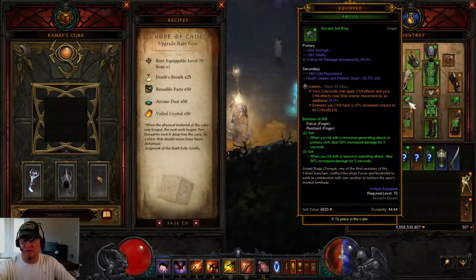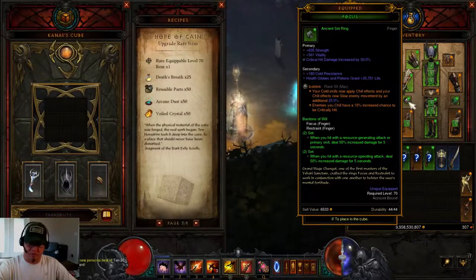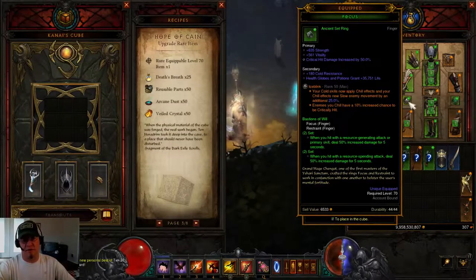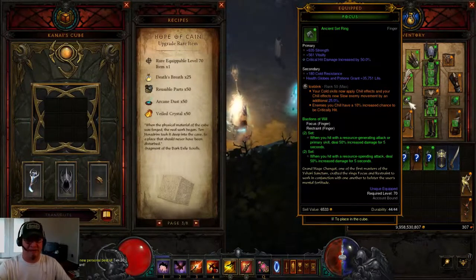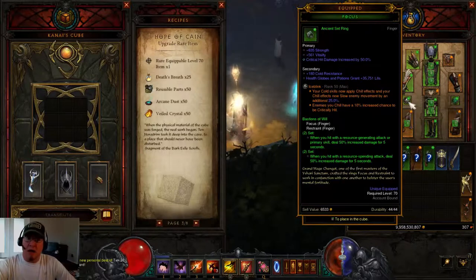You'll also need the Focus and Restraint ring set for a 50 percent damage increase — which effectively becomes 100 percent as long as you alternate resource spenders and generators to keep both buffs active. My Focus has Strength on it borrowed from my Barb — I couldn't re-roll the stat because Crit was already re-rolled. Even with that, I'm dropping the Rift Guardian in under 10 seconds at Greater Rift 60.